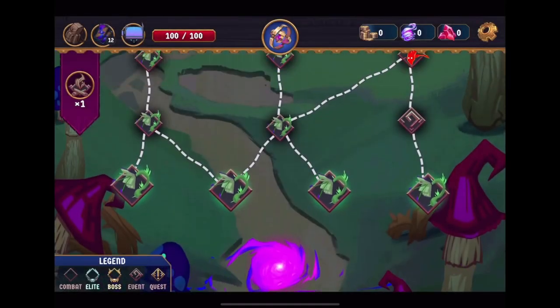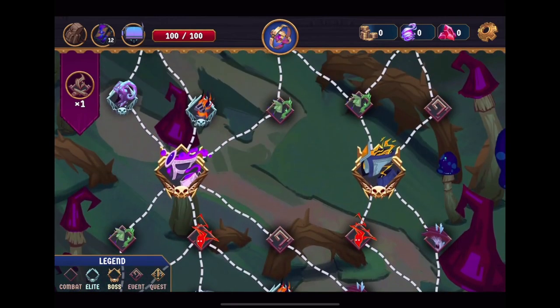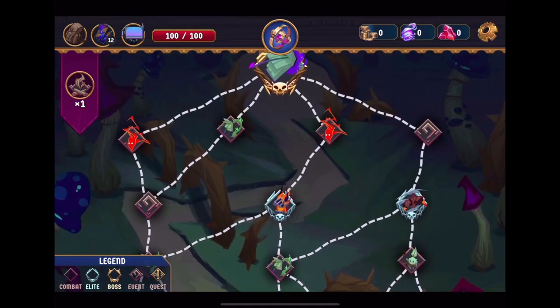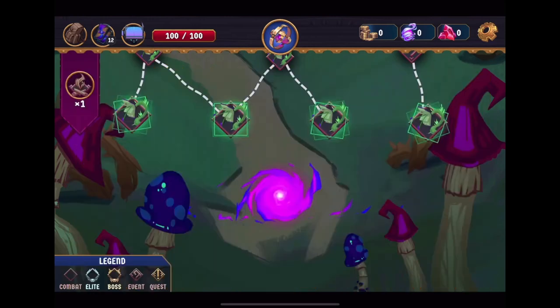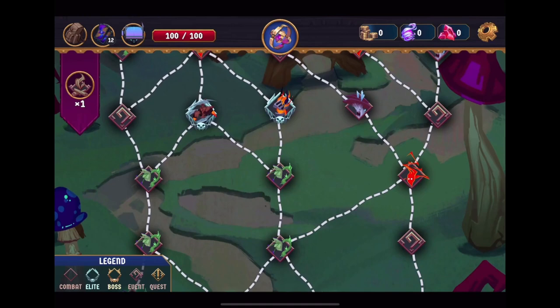We have a map legend, kind of Slay the Spire type, figuring out your path. Multiple bosses? And then a big boss at the end. Who is my hero? Looks like it's a mage of some sort with chilling focus and all that. You can rest whenever — that's interesting. Don't know what these things are yet.